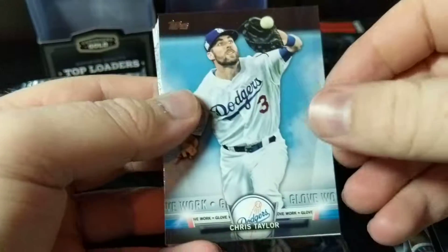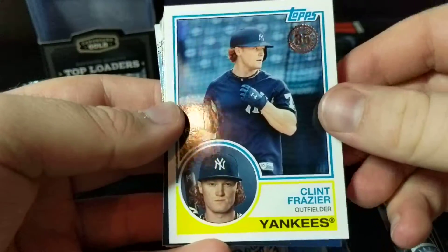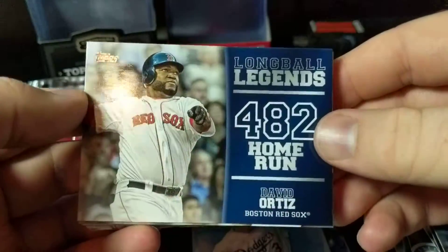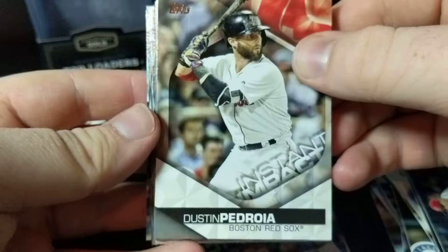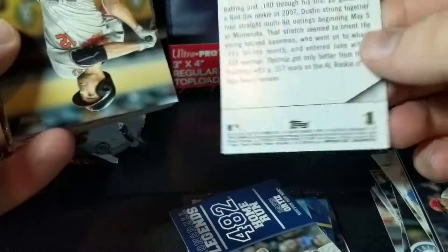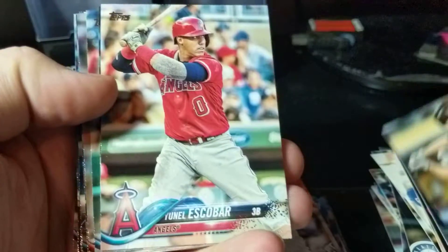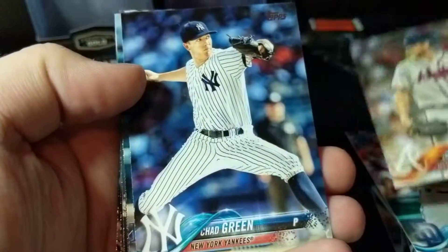All right, so here's our inserts. This is a Chris Taylor insert. We have a rookie card of Clint Frazier. A Long Ball Legends David Ortiz — there's no numbering on this. We have an Instant Impact of Dustin Pedroia, not numbered. And sadly, I think after that, it's all just base again. So, no real good numbered cards.